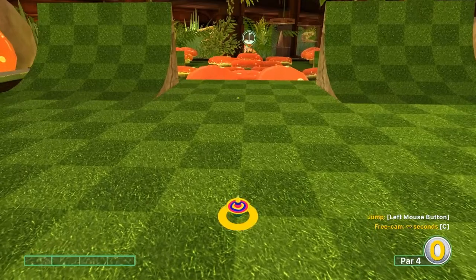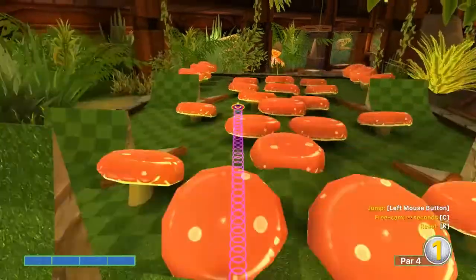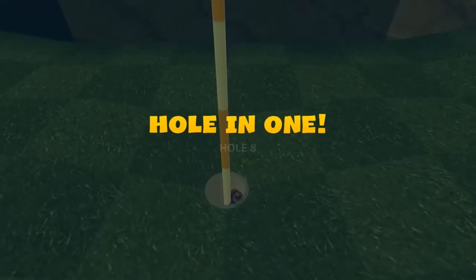Number eight: fourth light square in the center, top left corner, full speed, jump as soon as you take off for a hole-in-one.